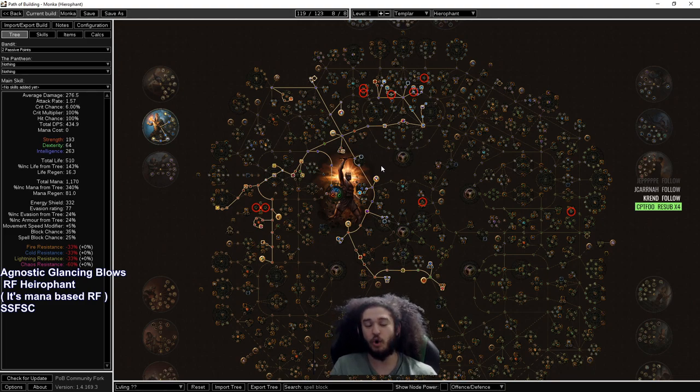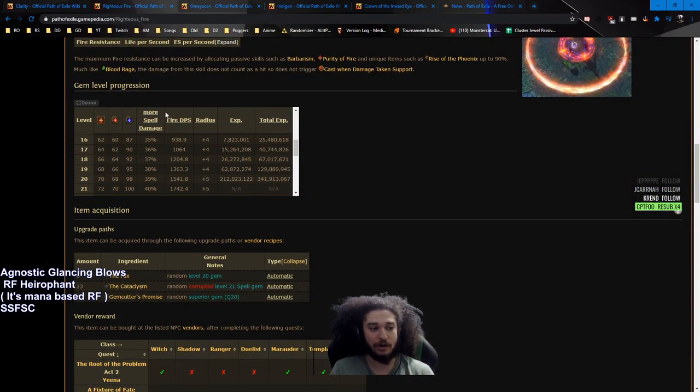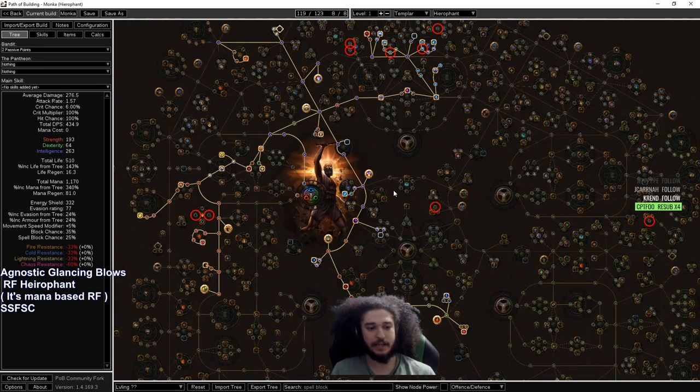I'm going back to Righteous Fire as a sleeper pick because of the new incorporation of Grinding Gear Games adding timeless jewels onto the passive tree, which really allows you to warp so many different builds. This build is going to be the seven-keystone mana RF Hierophant. In the past I've played several different Righteous Fire builds, mainly centering around life pools. For the longest time there's only been one way to scale it — life, ES, or life and ES — but now they changed RF so you can scale it with plus gem level, meaning the higher level your Righteous Fire the more damage it does, and also the more damage your Scorching Ray will do because of the spell damage multiplier. With this character our goal is to scale Righteous Fire with plus gem level.